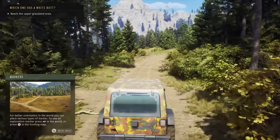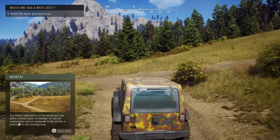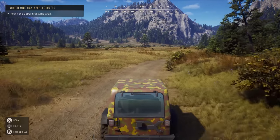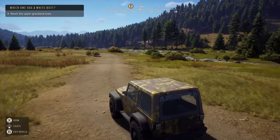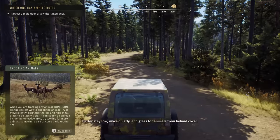Markers for better orientation in the world — you can place various types of markers; use an exploration marker by pressing the right bumper or X. We're now on the main road towards where we're going. This is about as fast as the Jeep goes — it's not super fast but it's not slow either. We made it here.